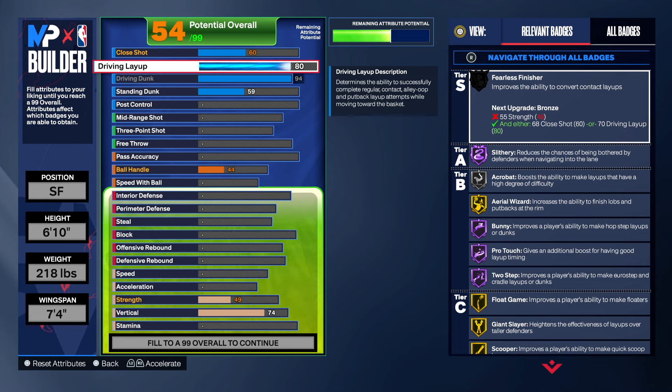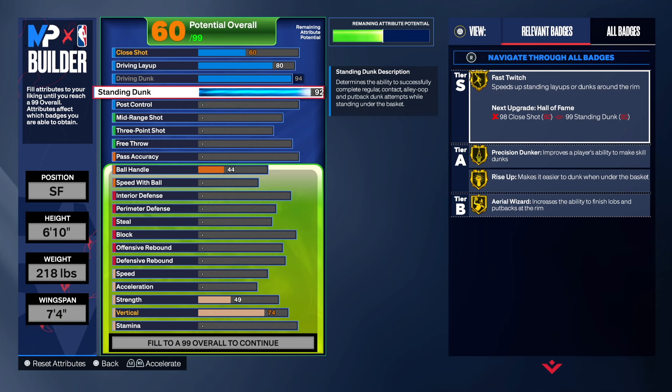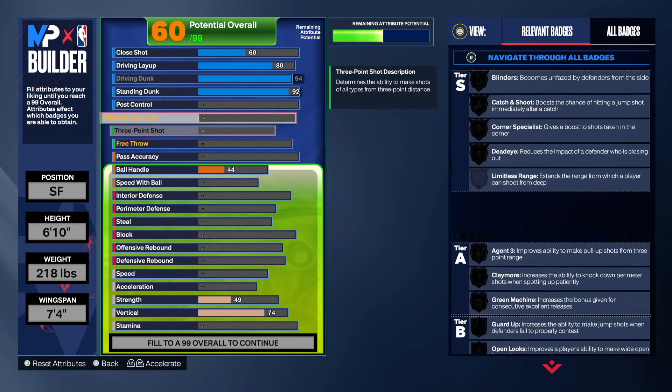For the layup, we're going to get that up to an 80 — normally I leave it at 74, but I decided to take it up to 80. On the standing dunk, we're going with 92. A lot of people go to 90, but why not go to 92 and get Fast Twitch on Gold? We got Gold Fast Twitch, Gold Rise Up, Gold Precision, Gold Area Wizard.